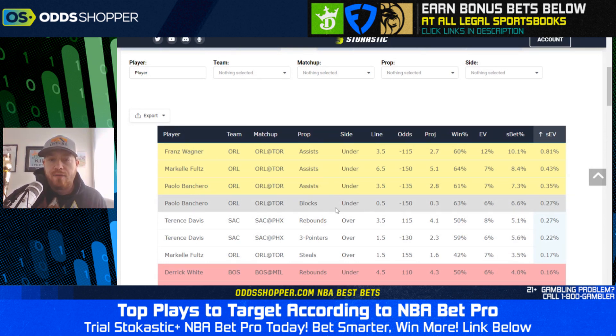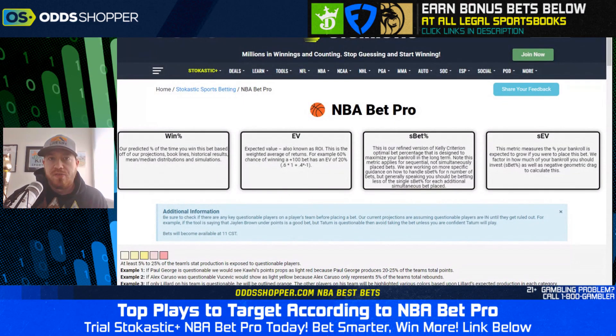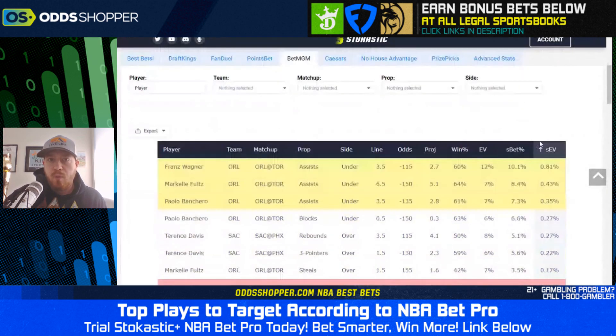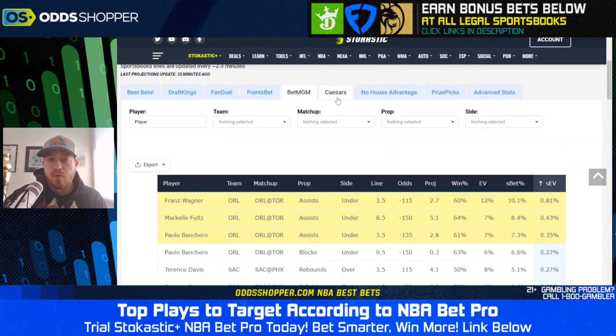Going down to Paolo Banchero, under half of a block at minus 150 — Cole Anthony's status shouldn't really affect this at all, so you don't have a highlight here. We expect Banchero to win this bet 63% of the time, giving you a 6% expected return. The S-bet percentage is 6.6%, and your SEV — the percentage by which you can expect your bankroll to grow if you wager this S-bet percentage — means Paolo Banchero under half a block at minus 150 for 6.6% of your bankroll gives you an expected bankroll growth of 0.27%.